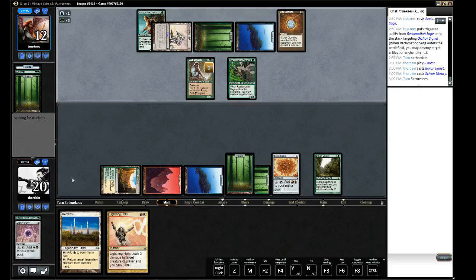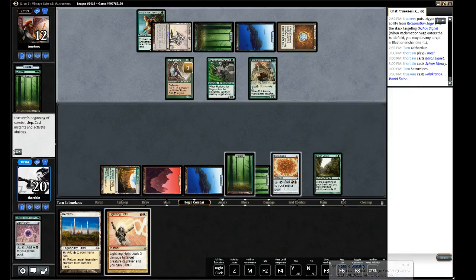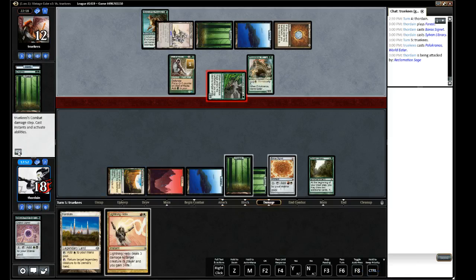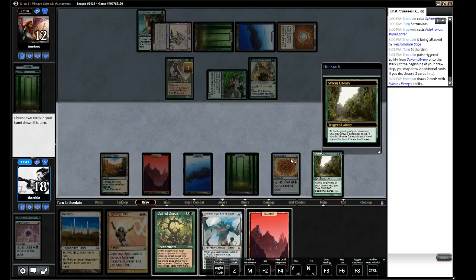Pelakanos — okay, that will start to become problematic fast. Luckily it's legendary. That was a good reason to play Karakas. Wait on the Karakas — do we want to Helix this thing? I want to save it for something a little scarier, so I'm okay with taking two damage at this point. There's an Oath — that is great!